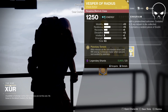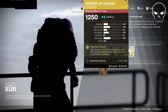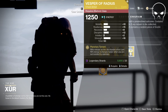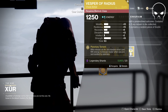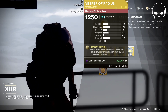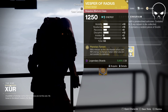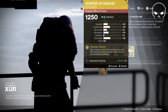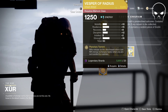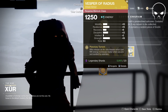Little bit of a surprise that he's selling Vesper Radius, given that it is actually disabled right now. But it should be re-enabled next week. If you need this, pick it up. I don't personally like this roll — the whole idea of this exotic is based around your Rift, and it has a very low recovery stat but high strength. So if you need this for your collections, snag it. Beyond that, it ain't very good. This is not a good roll. If you don't have to spend the shards, leave this right here.